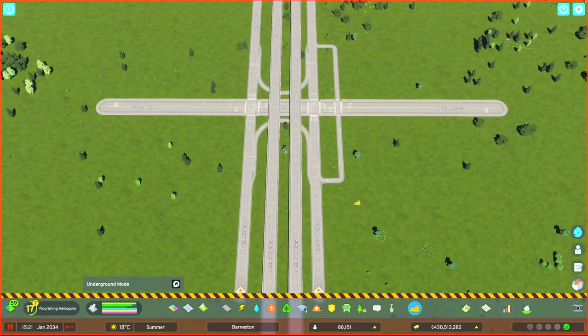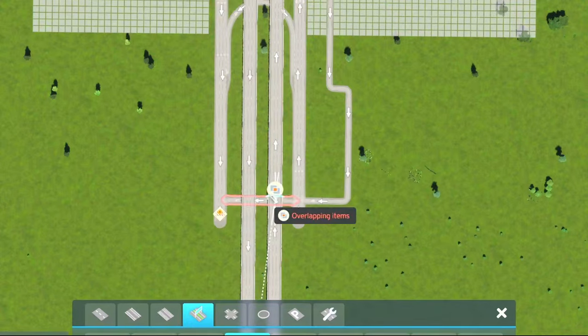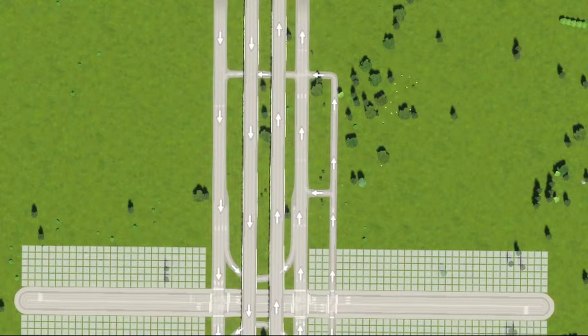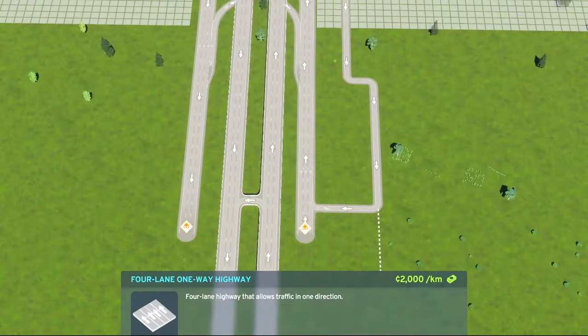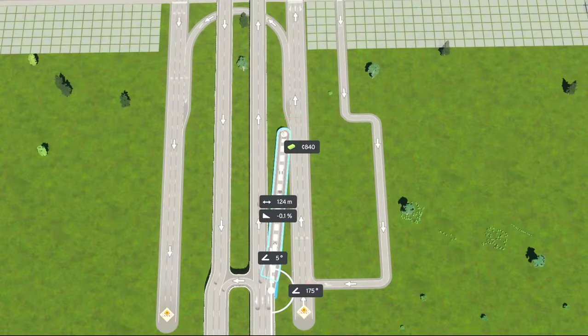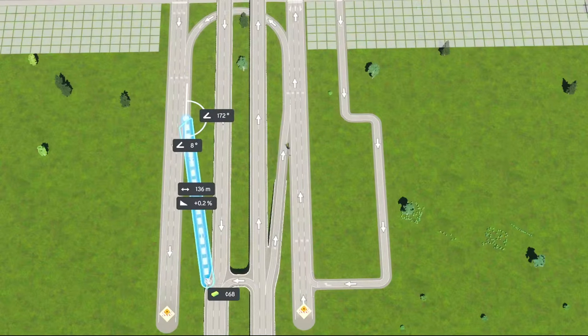That's much better. I'll do another marker further out at 136 meters and use the guideline to do a small marker on the overpass highway. I've decided to downgrade to two lanes between the markers, leaving a spare lane on the outside. Once they're all done, you'll be able to create a straight ramp from one spare lane to the next.